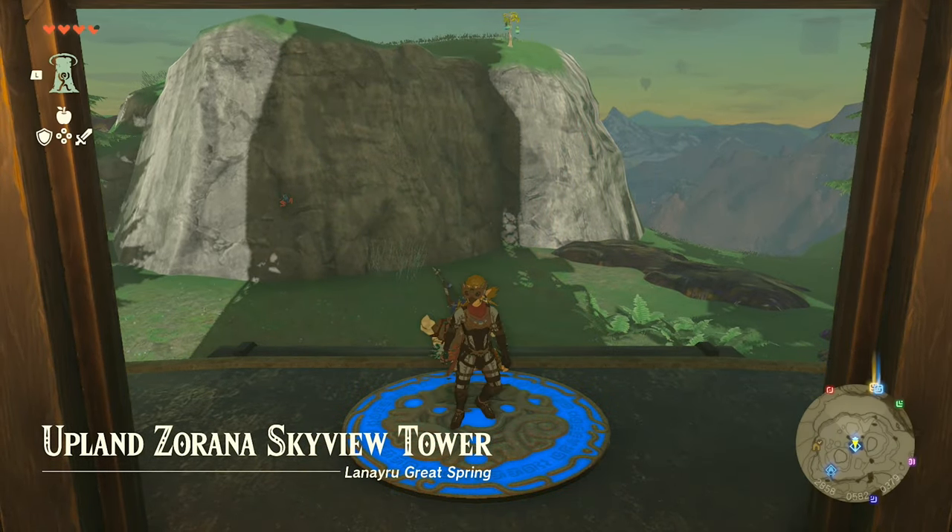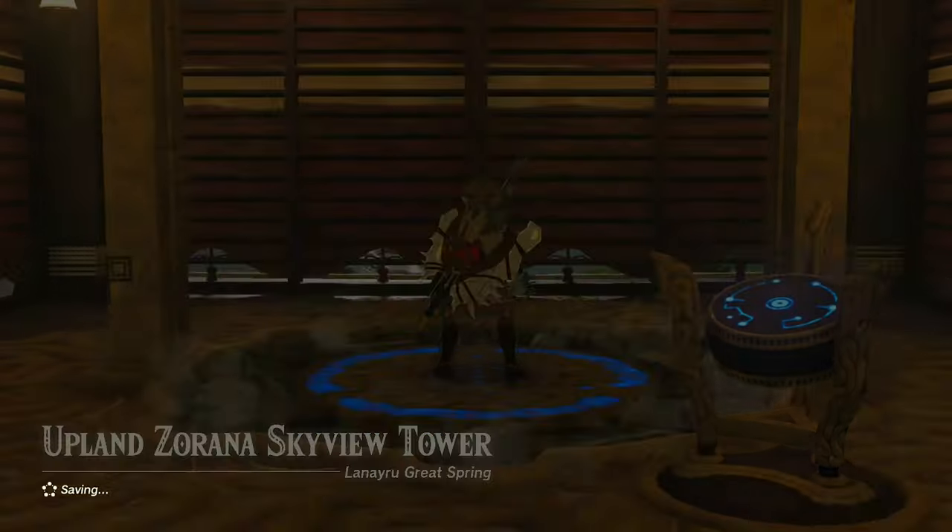We are once again at the Upland Zorana Skyview Tower, but this time you're gonna actually use it to launch into the sky.